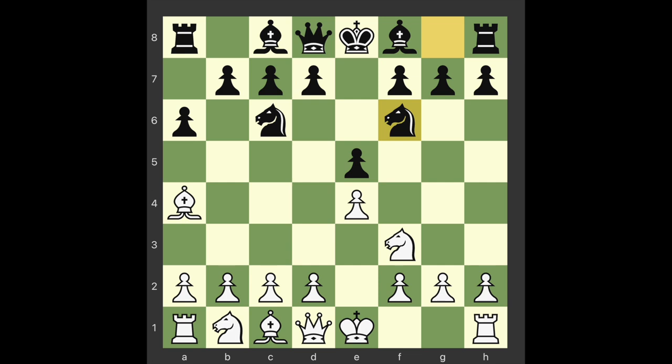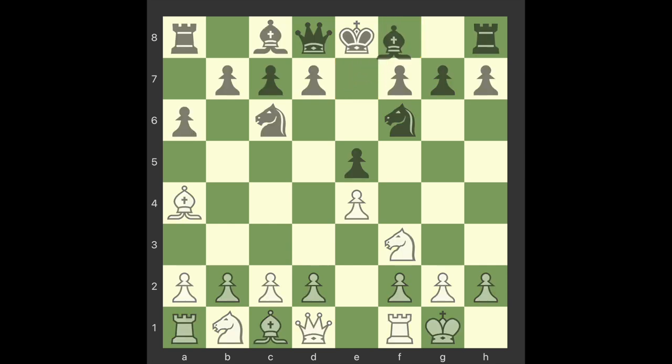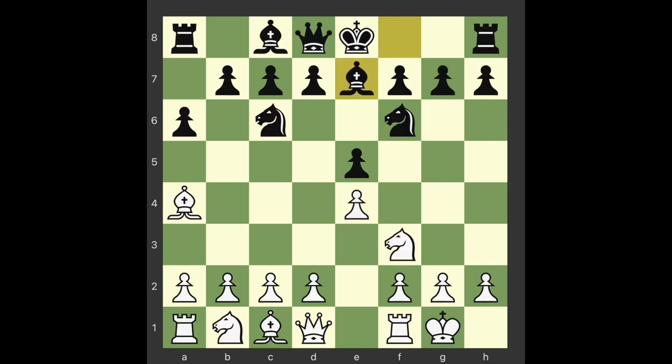Knight f6. Black develops a piece, attacks a pawn, and prepares early kingside castling. More could hardly be expected of one move. Castle kingside — white brings his king to safety and swings the rook toward the center files. Bishop e7. A favorite continuation is 5...Nxe4, not with the idea of winning a pawn, but to obtain a free, open game. The danger in this line is that it leaves black's position in the center somewhat insecure. The text leads to a more blocked position, difficult to break through, but requires patience on black's part. The bishop's development at e7 is satisfactory — the important thing is that it has left the back rank and facilitated castling.